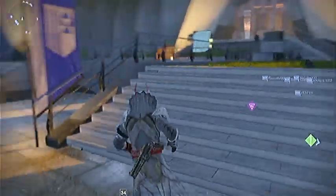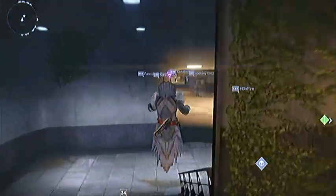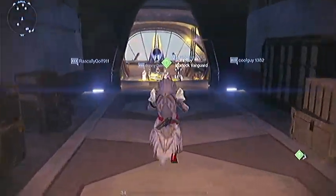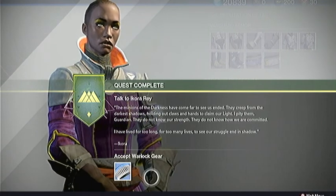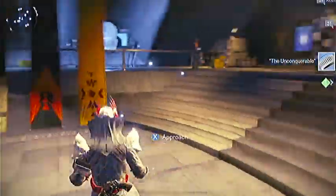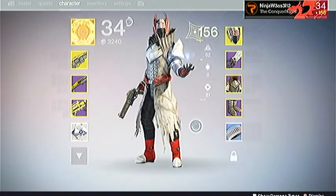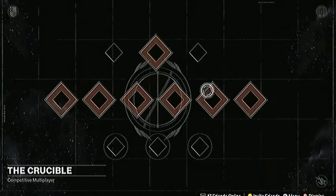So yeah, I guess it will give you 170 light defense when you pick up both of these bonds and then dismantle the first one she gives you. Here we go — I'm going to put it on real quick and see that light level defense come up. 170? No, it's not 170 — dang it.